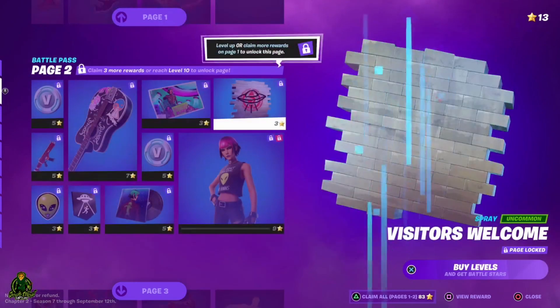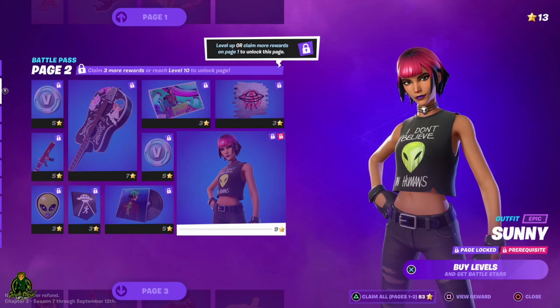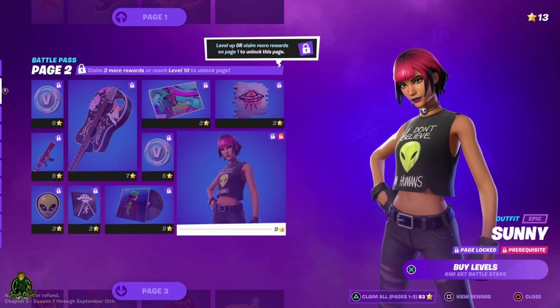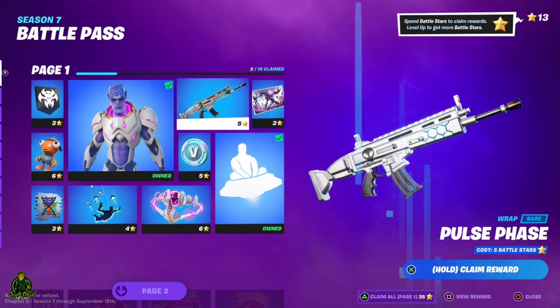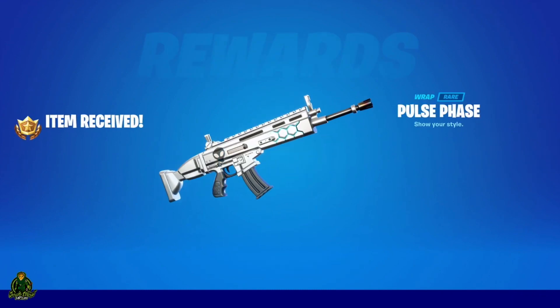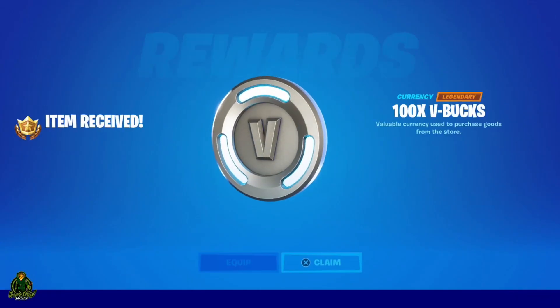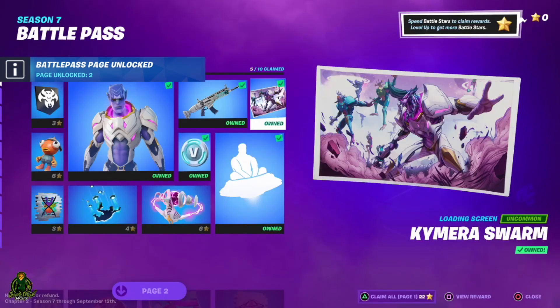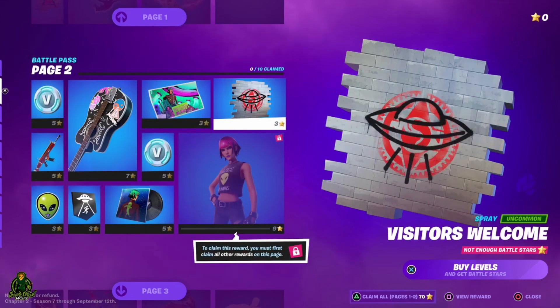Now let's go back to your battle pass. I have to claim 10 rewards to finish out this page. When you go down, you see page 2, page 3, page 4, and so on. But it's all locked — and if you read it, it says 'claim 3 more rewards to unlock this page or reach level 10.' So all I gotta do is buy three things. Let's buy a few items — that's four rewards right there. It says 'battle pass page 2 unlocked,' so we go down and battle pass page 2 is now unlocked.